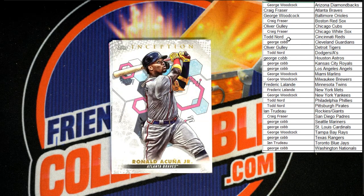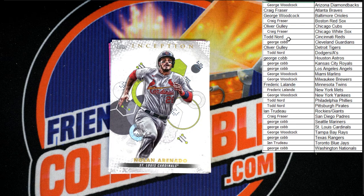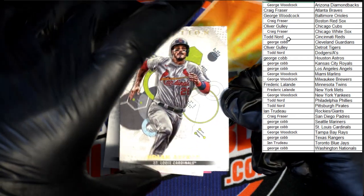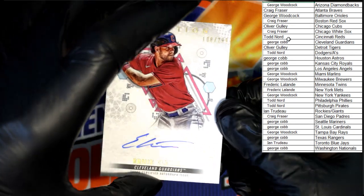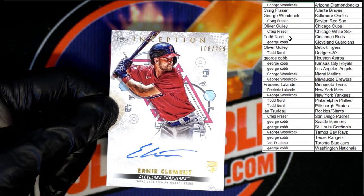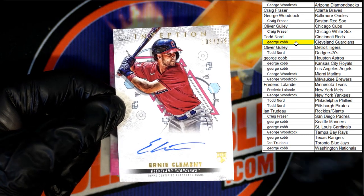First card going to the Braves, going to Craig F. — Ronald Acuna Jr. Up behind that, going to the Cardinals, Nolan Arenado, going to George C. And then behind that, going to the Guardians — Ernie Clement, rookie, auto, 108 of 299. That will be going to George C. Let's pick a color — we'll go with yellow. Congratulations, George C., that's coming to you.